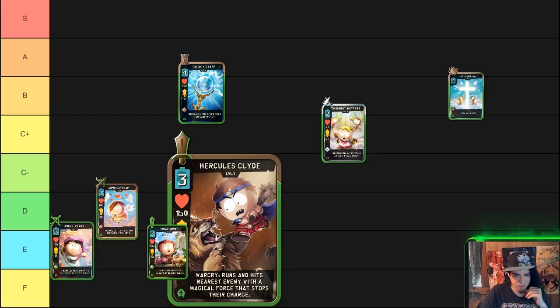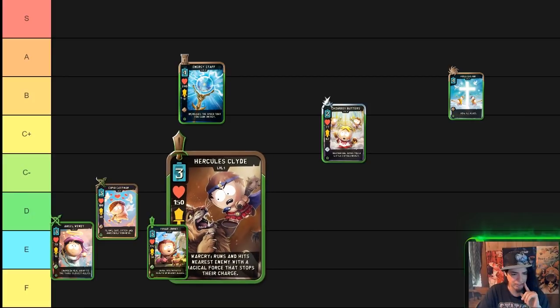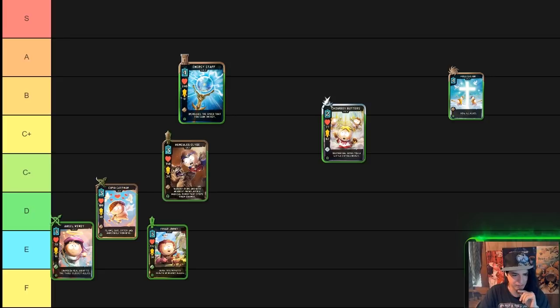We have Hercules Clyde in the C- category. He is a rare fighter three-cost whose ability is a war cry — he runs and hits the nearest enemy with a magical force that stops their charge. He is basically a body for a power bind; he negates your opponent's charge abilities and does a little bit of damage. He is more viable than D, E, and F category cards simply because he has an ability that can make a difference and he's only three cost. He just doesn't have a huge amount of health or attack to scale into the late game.